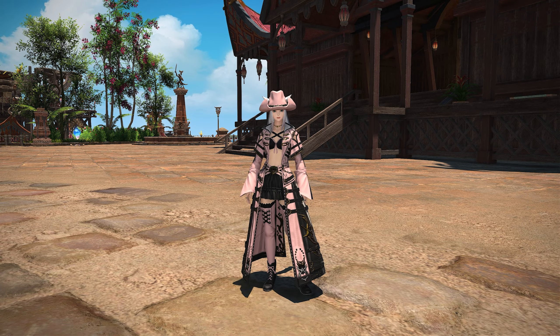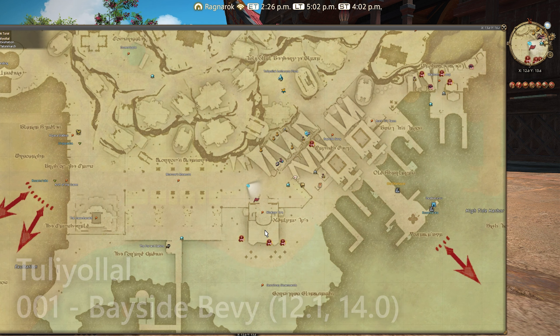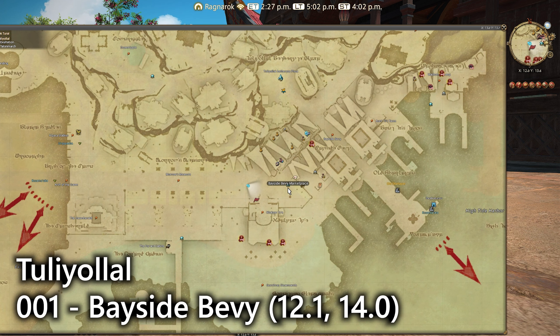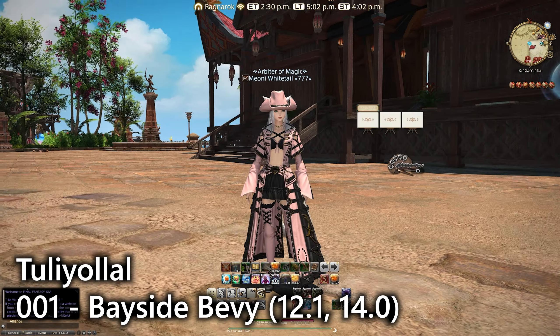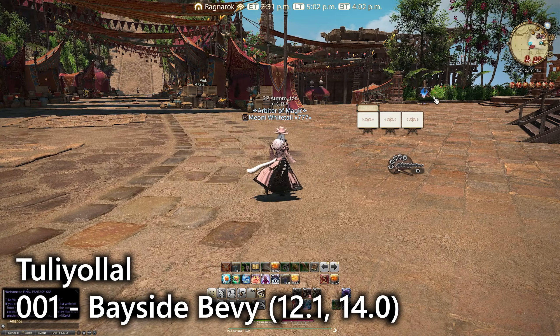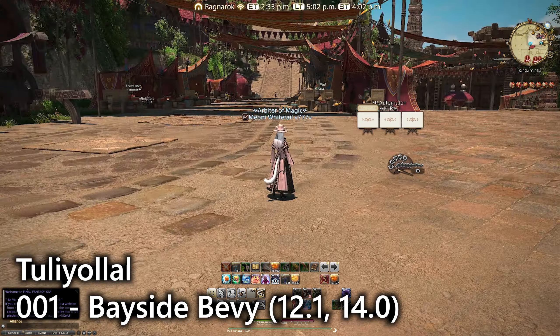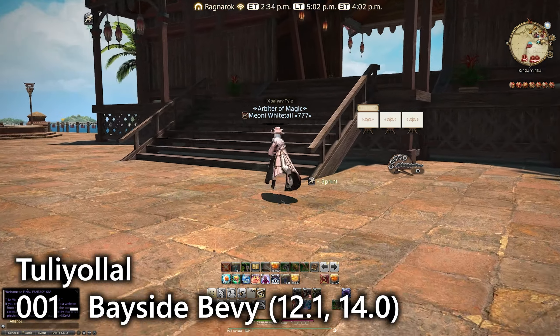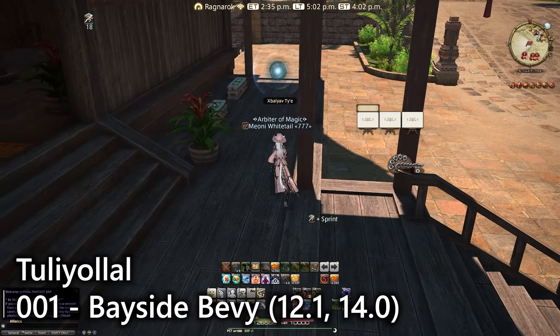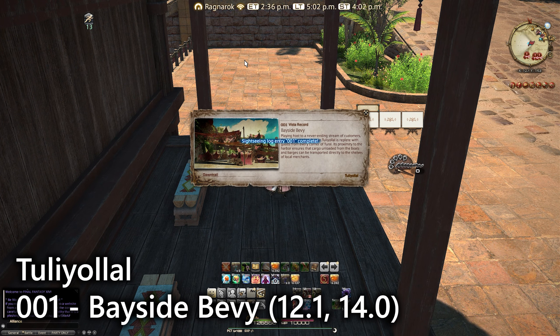We're going to start off in the first city, Tuliyollal, and the first entry on the list is here at the Bayside Bevy Marketplace. You'll find it at ground level just up some steps — there's the market board area, the walkway with the statues, the leatherworker and armorer. We simply go up here and use a lookout emote, and there we go.